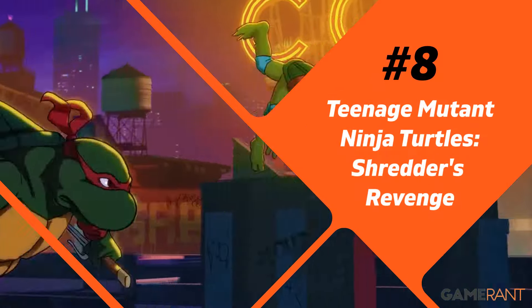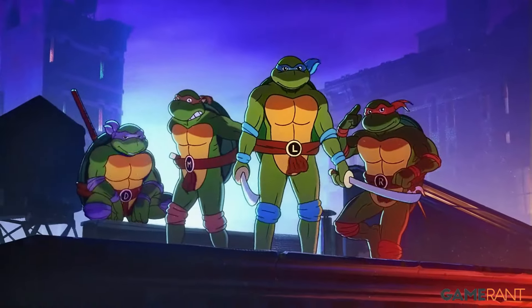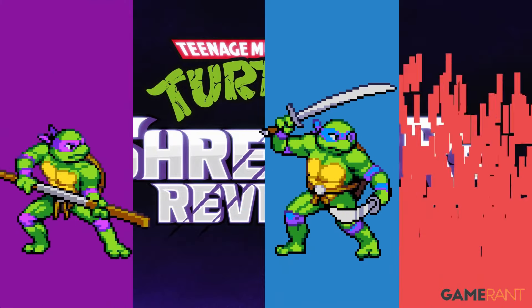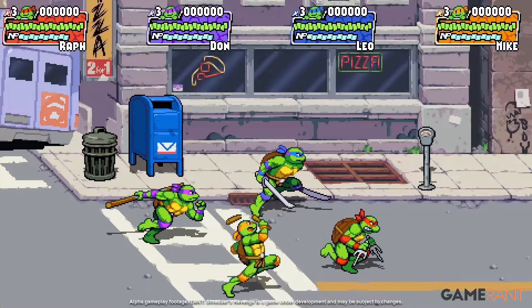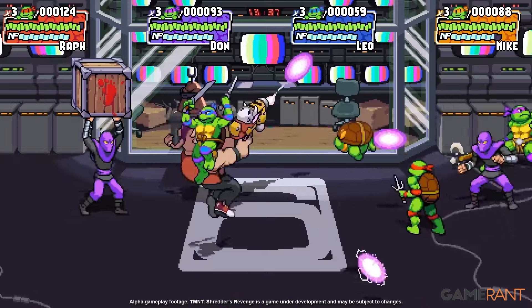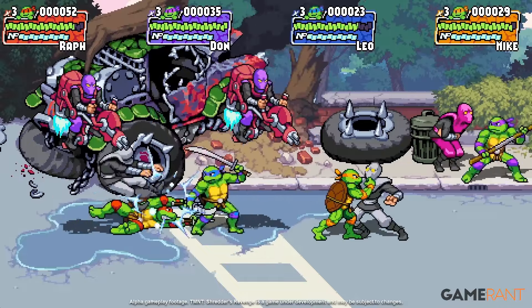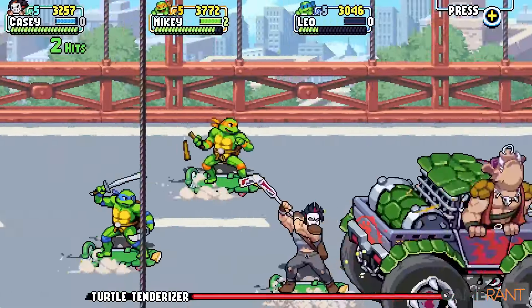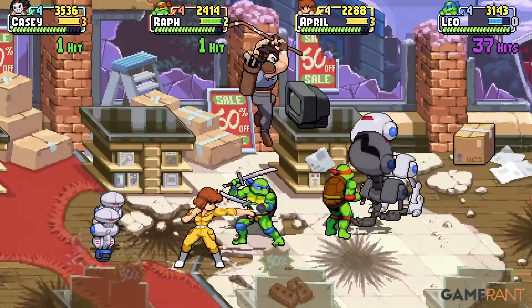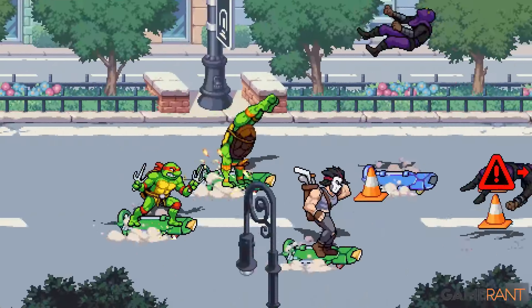Number 8: Teenage Mutant Ninja Turtles Shredder's Revenge. The best way to play a beat-em-up that is a clear throwback to the 90s arcade scene is to get a fight stick, and Shredder's Revenge is no exception. However, it is not worth buying a new peripheral for just one game, so most players will likely make do with either a controller or a keyboard. The latter's bindings can be remapped, but keyboards are not typically associated with beat-em-ups — they just don't quite feel right. Shredder's Revenge is at home on a controller, especially if the game's local co-op feature is utilized. The game really comes alive when more than one player is participating, and this process will almost certainly require a few people to pick up some gamepads.